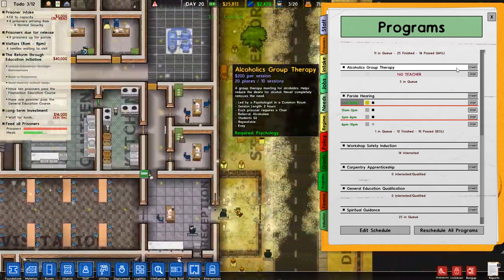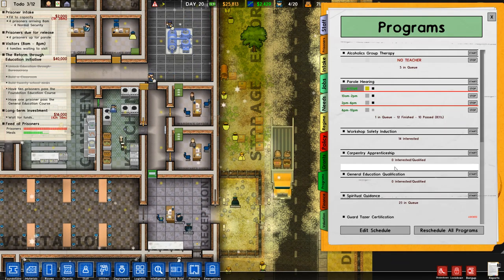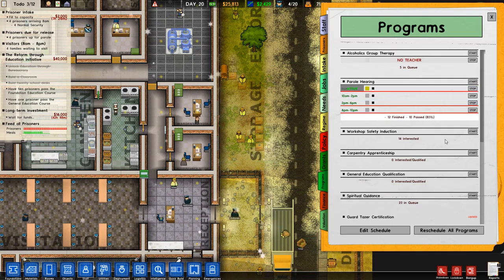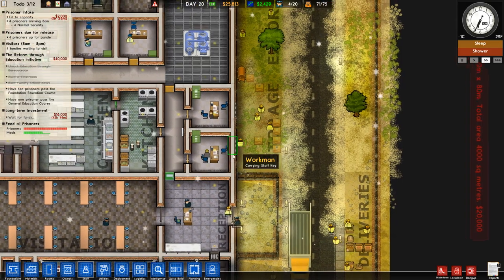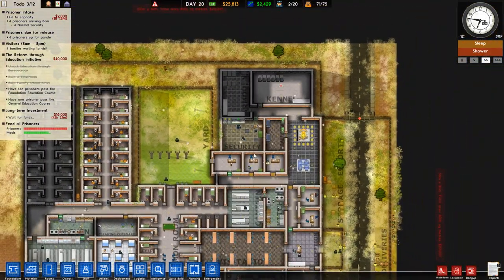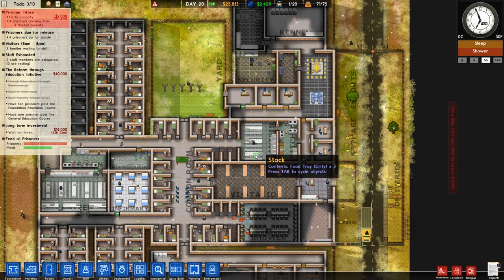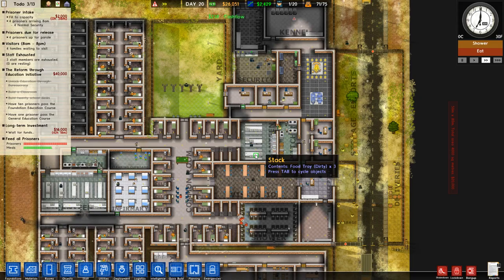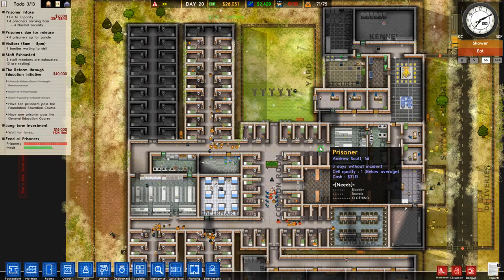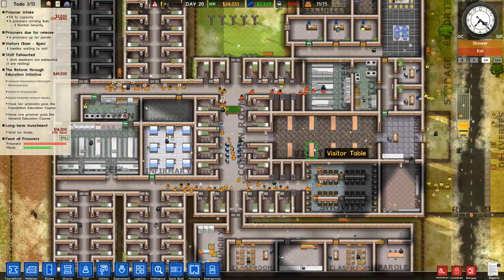I wonder if it's just as simple as needing another psychologist to run it, which is entirely possible. We do not have room for another psychologist's office anywhere — I could cut down the kennel a little bit since we don't have nearly that many dogs. Alternatively I could just go ahead and wait until we can buy the extra area and do it there, which I think is probably what I'm going to do.